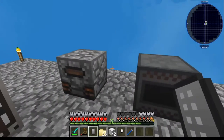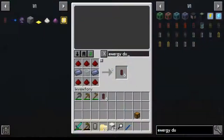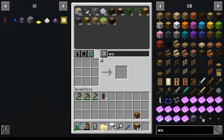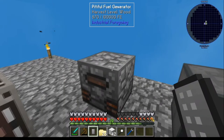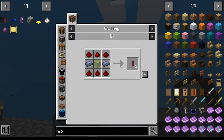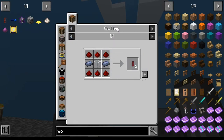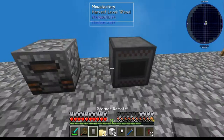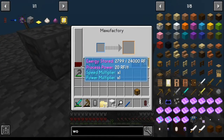Once the generator is placed — relatively close, doesn't have to be touching — you need a way to transfer energy. Fuel it with wood to start generating. Then make some lithium fluxiduct from Thermal Dynamics — fairly straightforward, you should have everything already. Connect it between the generator and the machine to start transferring energy over.